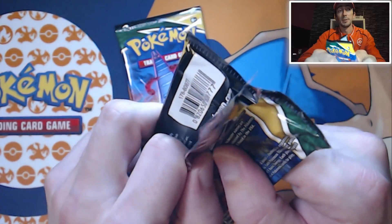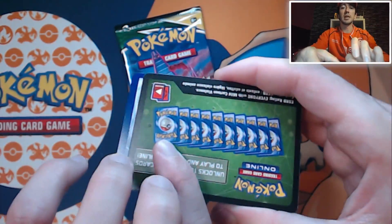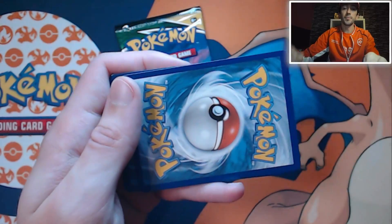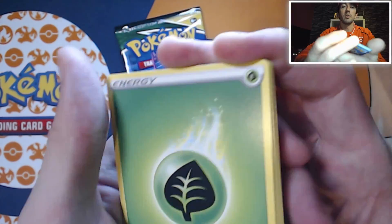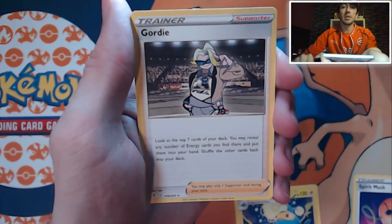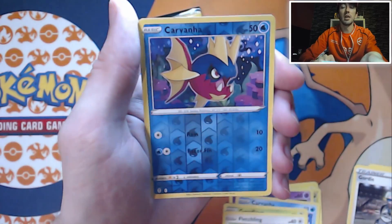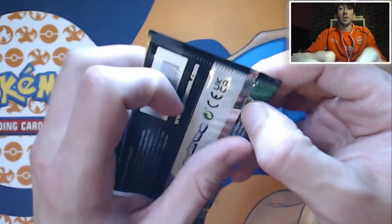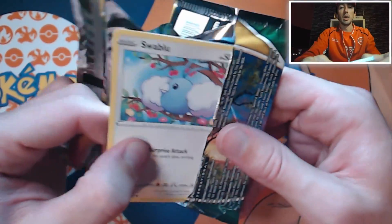Because if memory serves, I think we've got one pull, maybe, out of all the Duraludon packs so far. So let's see how we start. And we start with the green, which isn't great. We start with a Grass Energy, a Lantern, Spirit Mask, Trainer Gordy, a Dana, Pumpkaboo, Carboner, a Gossy Flirt, Fletchling, Reverse Holo Carboner and a Thievul. That was a pretty standard start from what we've been having with this booster box over the four parts. Hopefully pack two can make up for that.